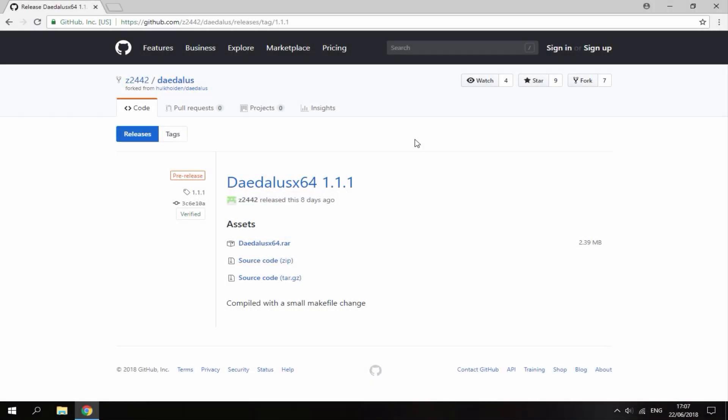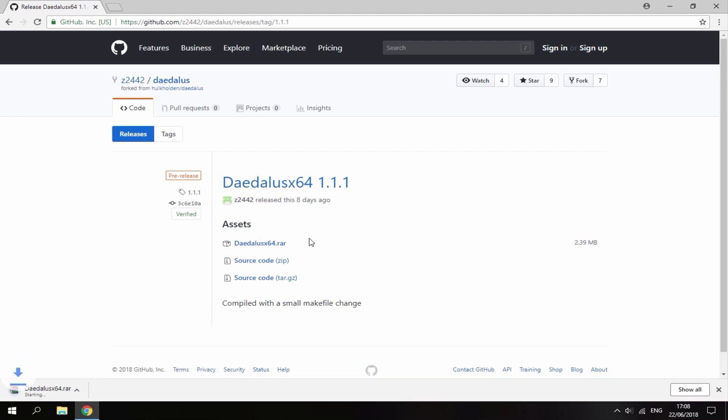Alright guys, so once you're on your PC, I will leave a link to the emulator in the description. Shout out to Z2442 — he is the one behind the development of this. As you can see, it was only released 8 days ago, so this is pretty much brand new. The size of the emulator is quite small — 2.39 megabytes. Just click the raw file and it will begin downloading.